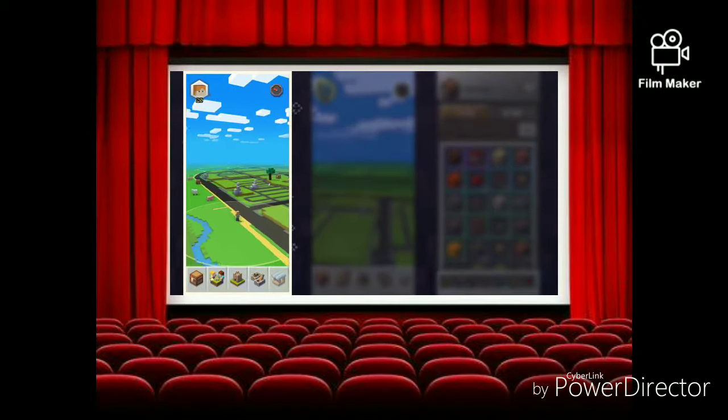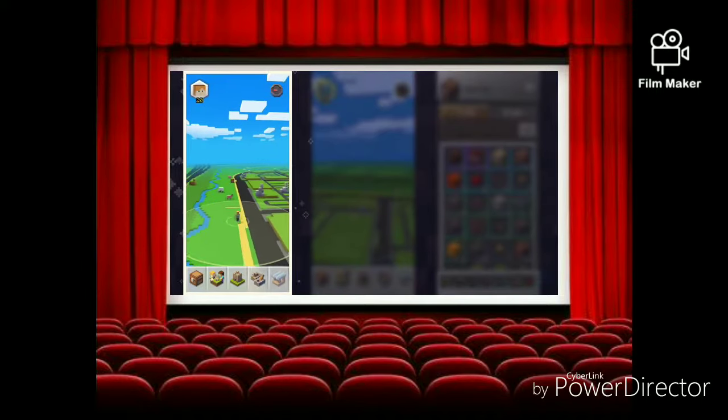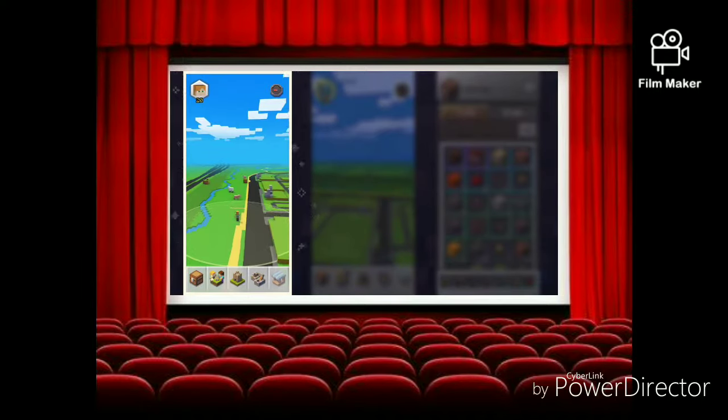Walk around the neighborhood and tap the icons to gather blocks and even mobs. The items are called tappables and can be found all around you.